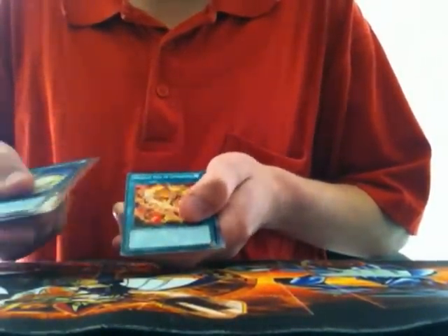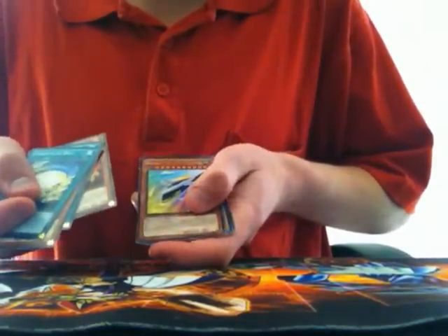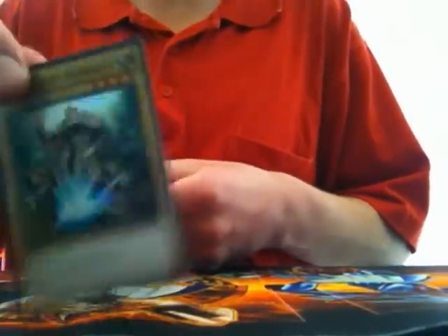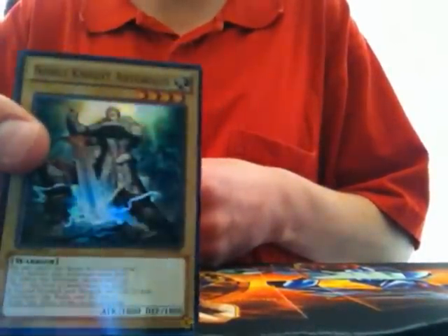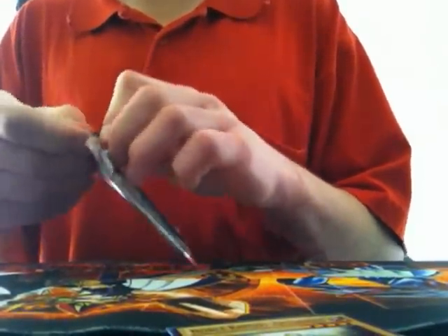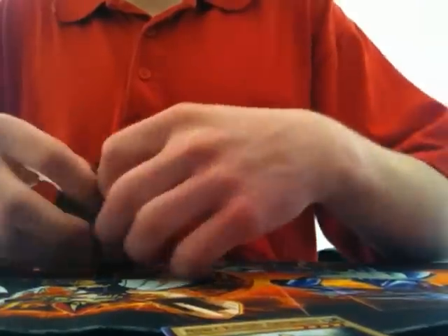Next one. Constella Belt, Hieratic Dragon of Newit, Hieratic Seal of Supremacy, Voltar Lagosucho, Rocket Arrow Express. I got it — at least it's a holo. It's the Snake Peek card, Noble Knight Hortoragus. That's unfortunate. Oh well, there are better supers to be pulled. But at least it's a holo. I'll take it.